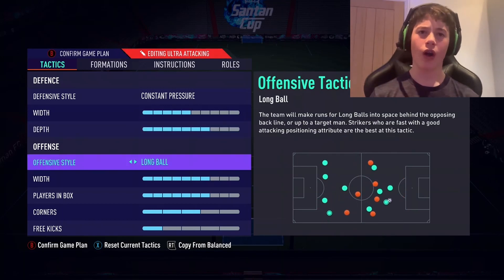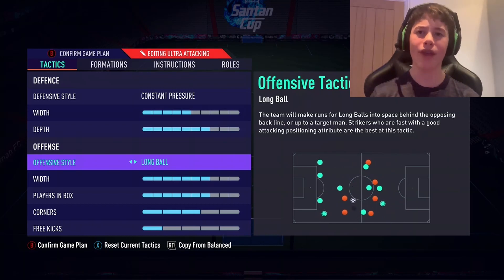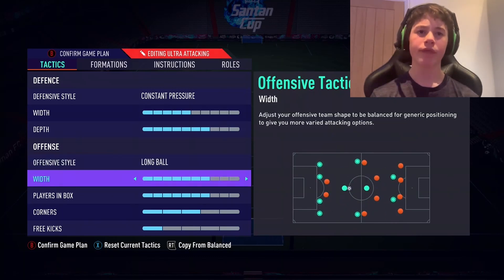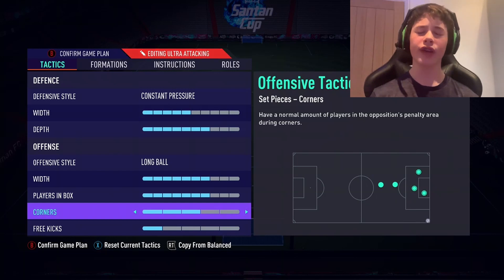Long ball is going to be our offensive style. No matter what formation you're using — ultra defensive, ultra attacking — always use long ball. It's by far the most meta offensive style post-patch. Our width for our attacking style is going to be 7; we want to exploit the wide areas and make it difficult for their fullbacks. Our players in the box is going to be 7 — we want to get goals, no matter how it goes in, a tap in, it doesn't matter as long as we get that goal. Our corners and figures are going to be 3 and 1, you know how we do it around here.